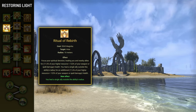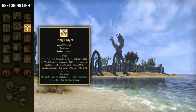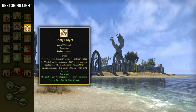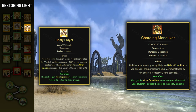The first morph is Ritual of Rebirth, which also heals one target outside of the ability's radius for the same amount. The second morph is Hasty Prayer, which grants everyone Minor Expedition for 10 seconds, increasing movement speed by 15%. Just keep in mind that Minor Expedition has many other sources, such as Charging Maneuver. I haven't found a specific use for this skill yet, but maybe you will.